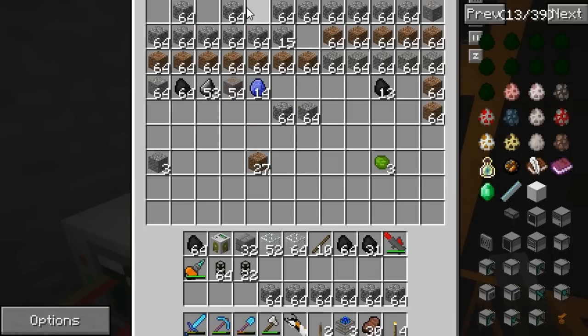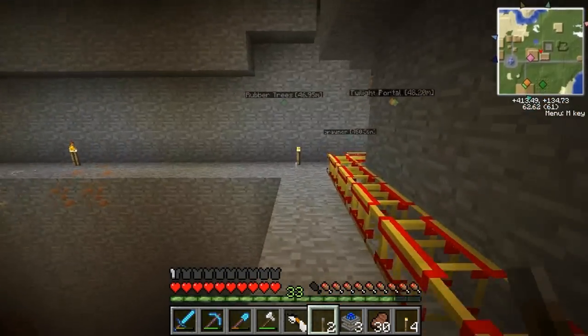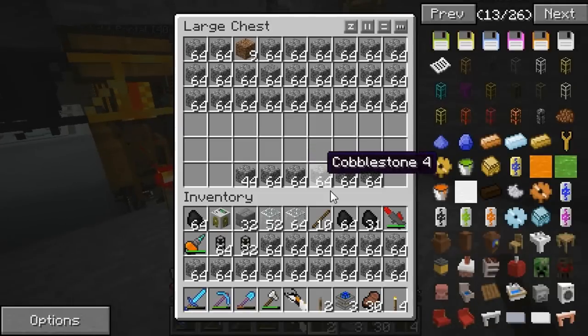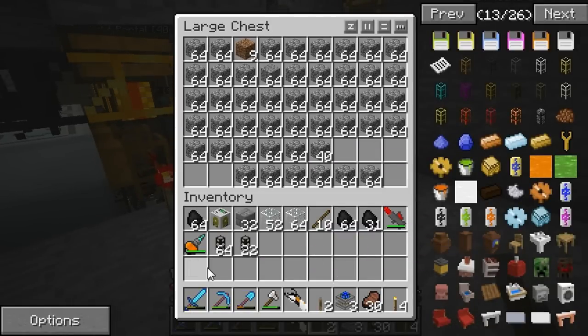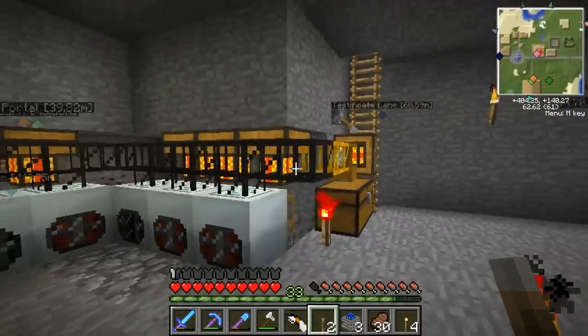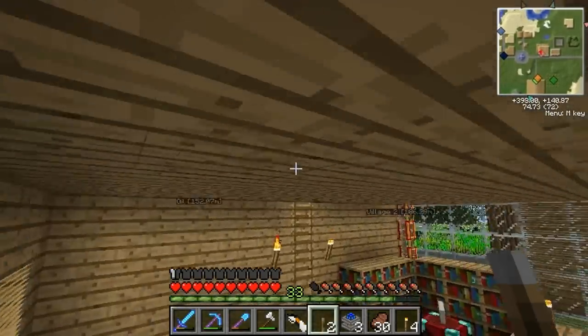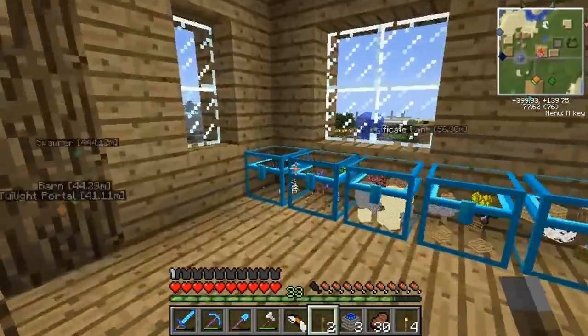Got any more stuff to put in our recycler system? We do — we have plenty of stuff to put in our recycler system. Let's go put that in. Our recycler system's still going; I filled it up before. Recycler system is a go. So we have a lot of scrap. I'm going to finally make the machine that makes matter. We're going to have a ton of scrap to put in there.